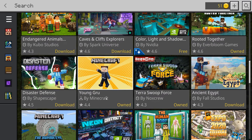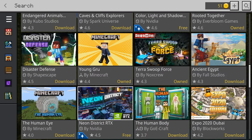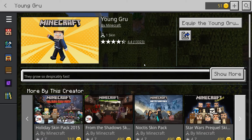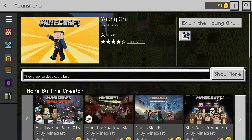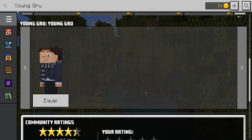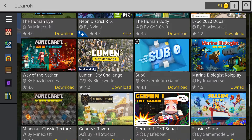The next free one is Young Group by Minecraft themselves — it's the Minions skin pack from Minions: Rise of Gru.